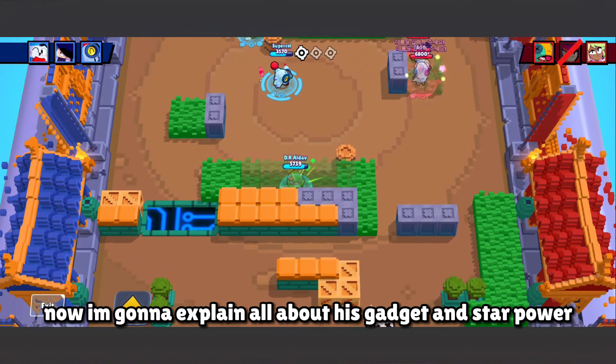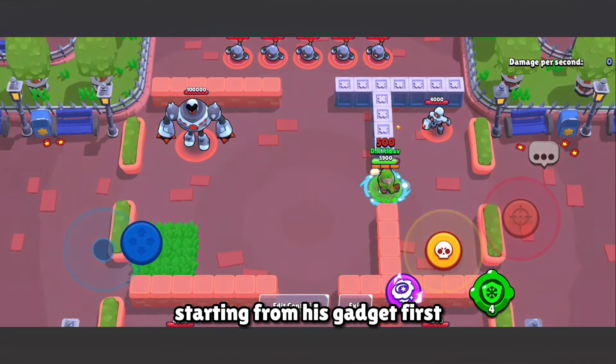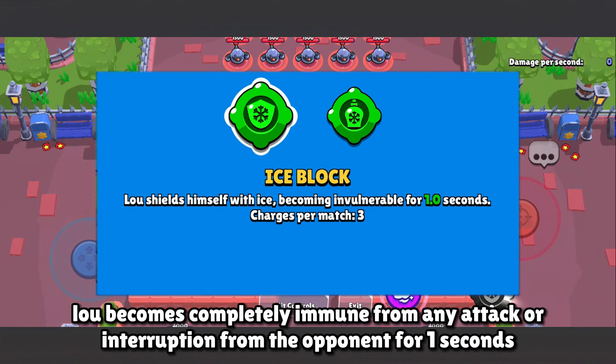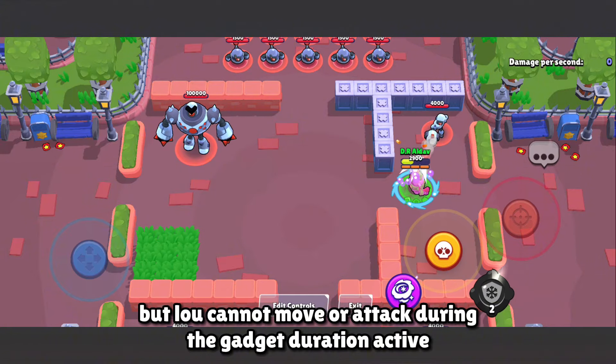Now let's explain all about his gadgets and star powers, starting with his first gadget. Low's first gadget is Ice Block. Low becomes completely immune from any attack or interruption from opponents for 1 second, but Low cannot move or attack during the gadget's duration.